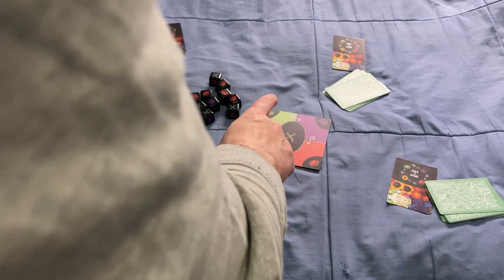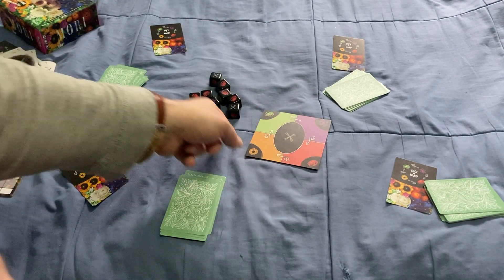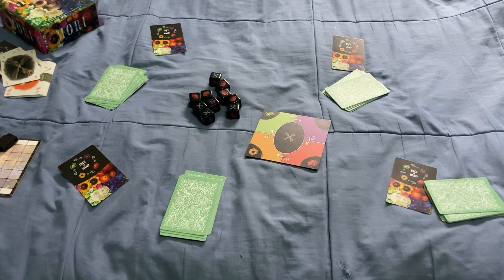The four seasons are autumn, summer, spring, and winter. They trump each other based on the proceeding season — spring trumps winter, summer trumps spring, fall trumps summer, and so on. One season trumps another in a cyclical order.